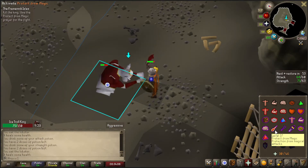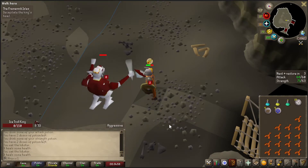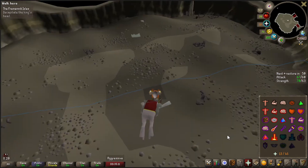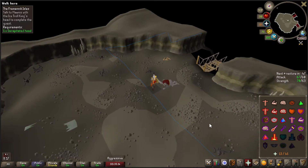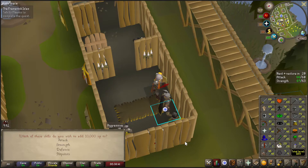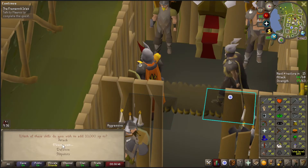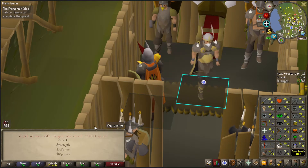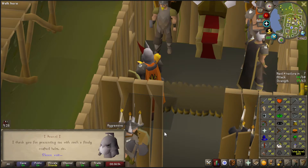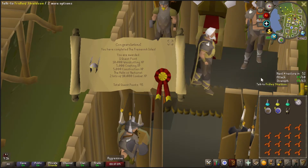This is a lot easier than I thought it was going to be. One more hit — one big hit, please. There we go. Just like in Dragon Slayer, you just pull out its head and carry it over your head. Experience — what do I want it in? Not really defense. I kind of want it in strength. Let's put it in strength. And another one in strength. Fremenik Isles complete — awesome.